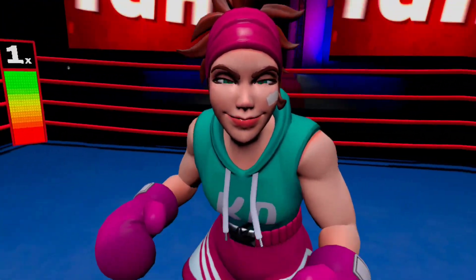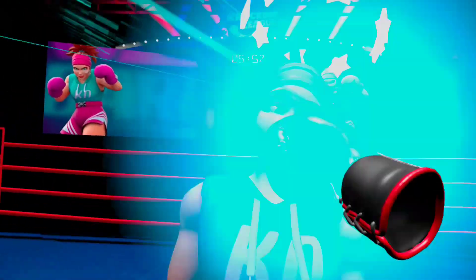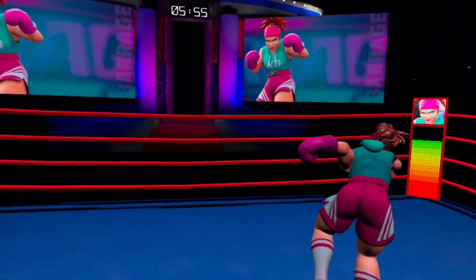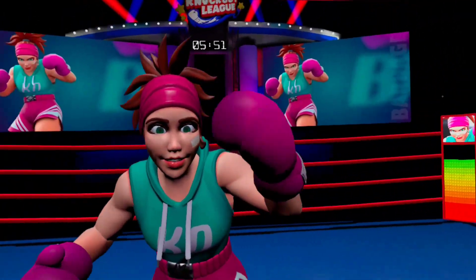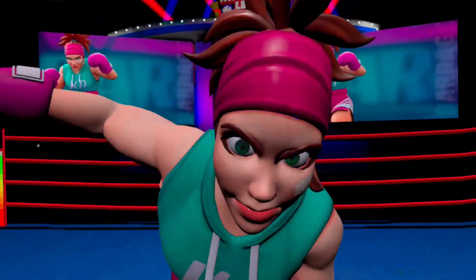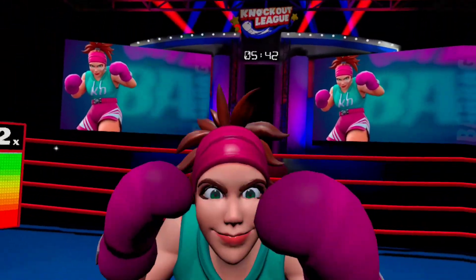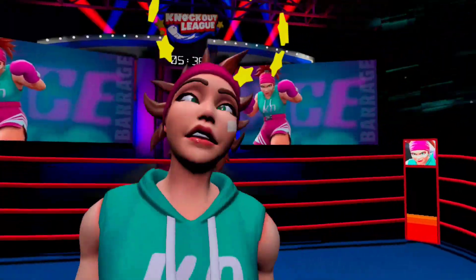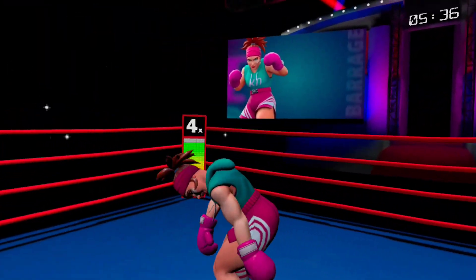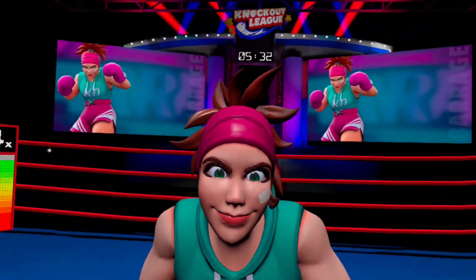Alright, so in the first round she has a bit more attacks than Barrage. She has uppercuts, a straight, and also an overhand in the first round. The overhand, you dodge in the direction she is hitting — I mean the direction her hand is. That's the only way to dodge it. You can also block it, but I recommend dodging because it lets you hit her more easily.